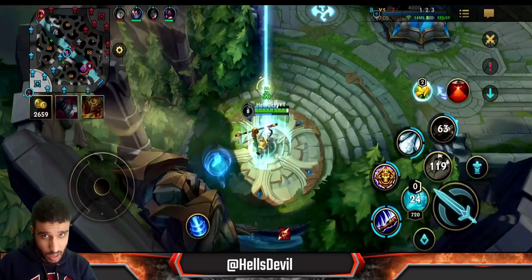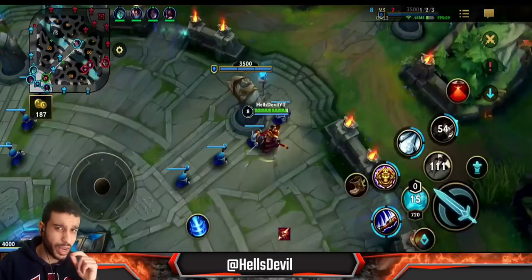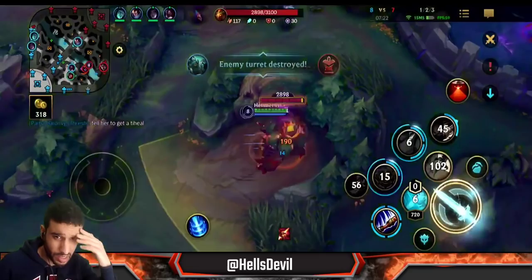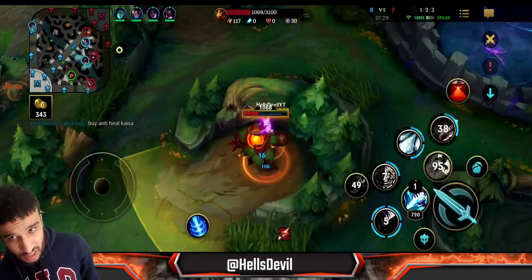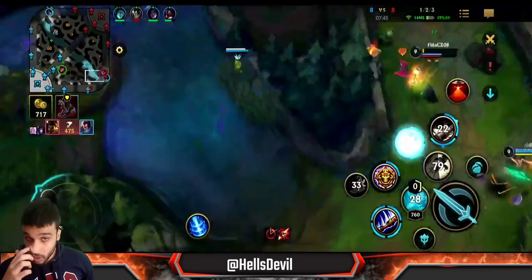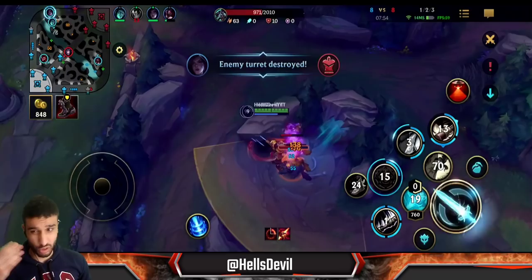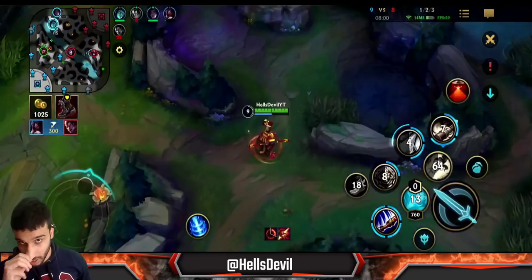The enemy Akshan is getting very fat - pay attention to which enemies are becoming a problem. I need to find a way to gank him. They have a Soraka so I should get anti-heal ASAP - I'm not quite sure why I didn't get it as my second item already. I told my Kai'Sa to get anti-heal because she's in the matchup against Soraka. If Kai'Sa has anti-healing she'll reduce Soraka's healing in their two-versus-two matchup. If Kai'Sa doesn't get it I'll get it myself, but if she does I'll delay it.